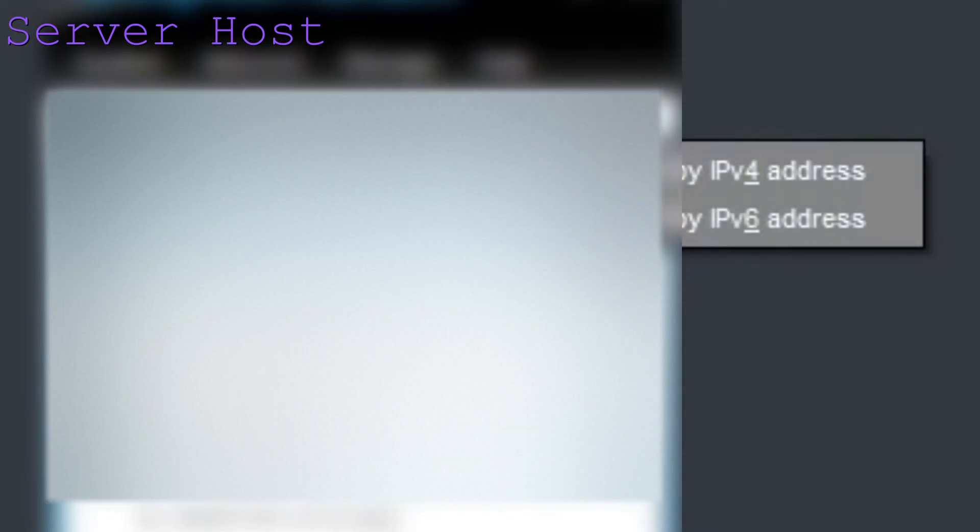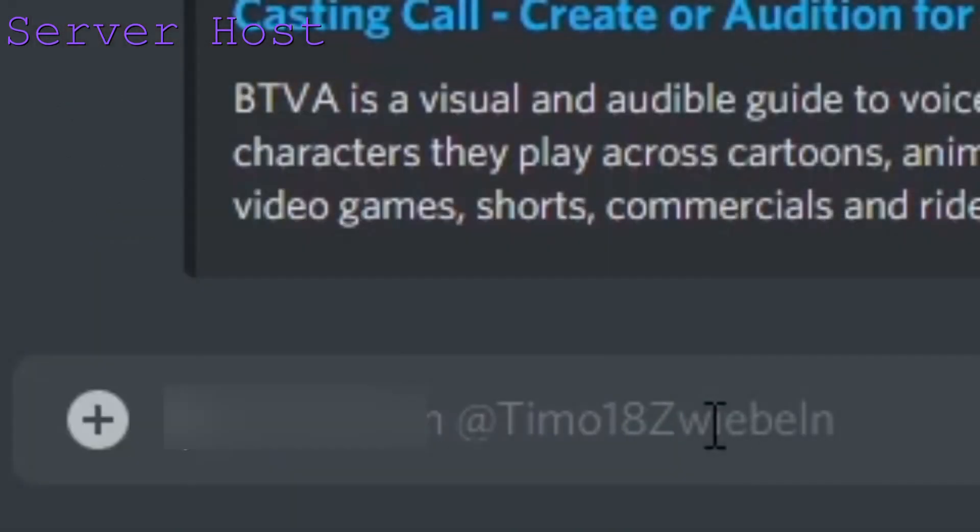Now go back to Hamachi. Right-click the part next to your power button, which should be your IP address, then click Copy IPv4 Address. Put that into wherever you are writing to your friend, and at the end of it put in the port that you got in Minecraft. Now you are pretty much done — all you gotta do is wait for your friend to join. You can send them this video and tell them to just watch the client parts.